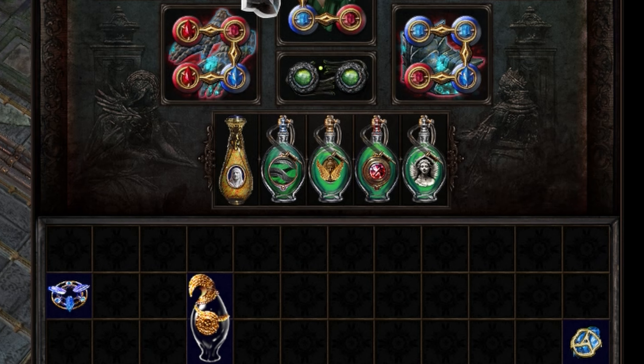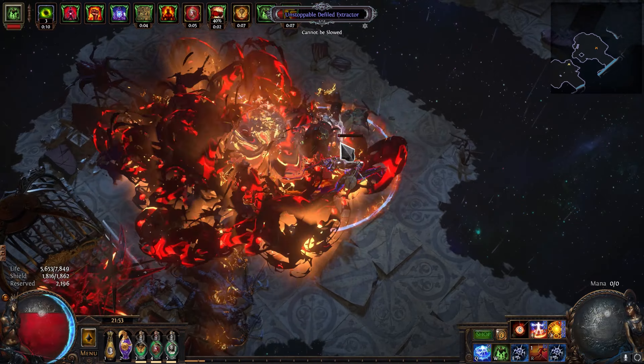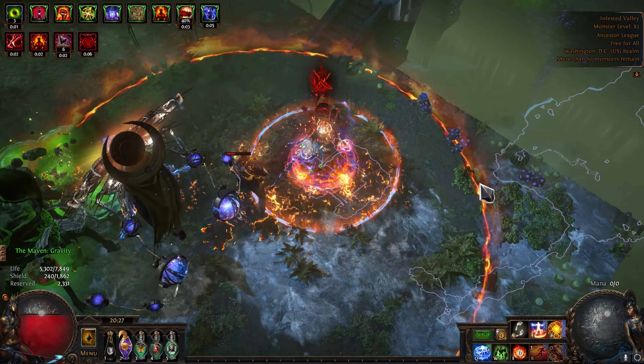Lastly, for auras, we have a few options. Vitality and Precision are for sure keepers until you're crit capped without Precision, at which point it becomes entirely redundant — and definitely wasn't something I didn't realize was doing nothing until some 90 hours into playing this build. Herald of Ash is used when mapping — the herald explosions feel great. When you're not mapping, you can consider using Anger instead, though Herald of Ash is a pretty close contender that reserves a lot less of your life. Both Zealotry and Determination are linked with Eternal Blessing, which lets you reserve them at no cost, but you can only have one of them active at a time. When mapping I use Determination for the extra armor, but while bossing or in the Sanctum I go for Zealotry, because with enough DPS you don't have to worry about getting hit.